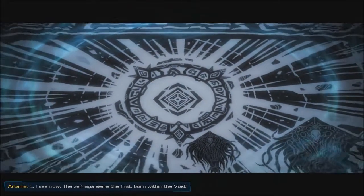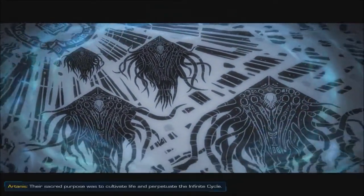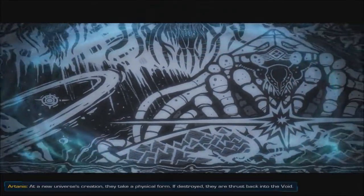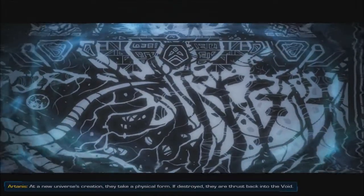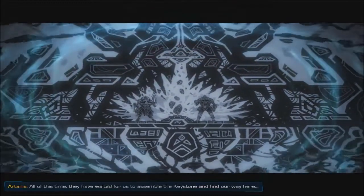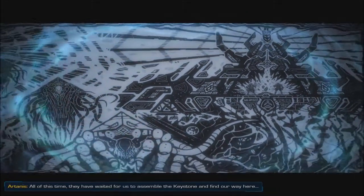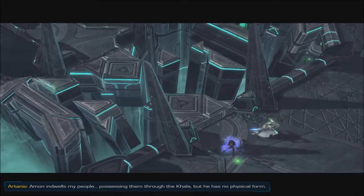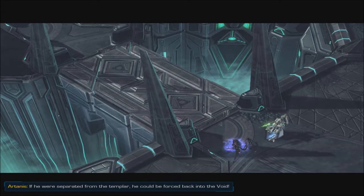I see now. The Zelnaga were the first, born within the void. Their sacred purpose was to cultivate life and perpetuate the infinite cycle. At a new universe's creation they take a physical form. If destroyed, they are thrust back into the void. All of this time they have waited for us to assemble the keystone and find our way here. The Zelnaga dwells within my people, possessing them through the Kala. But he has no physical form. If he was separated from the Templar, he could be forced back into the void.